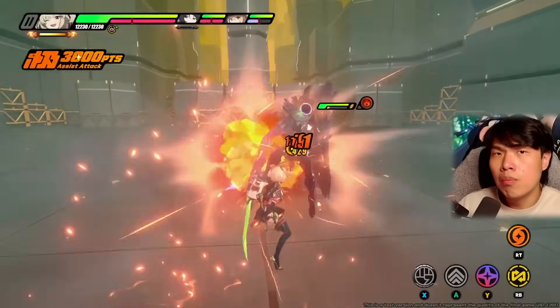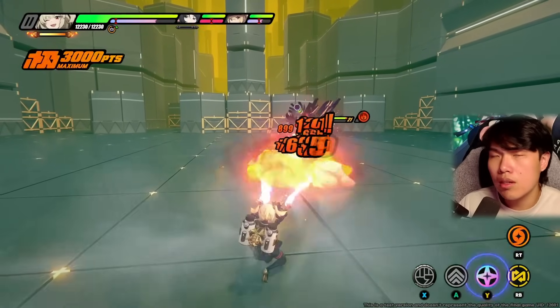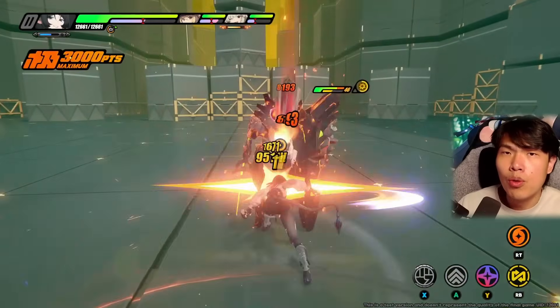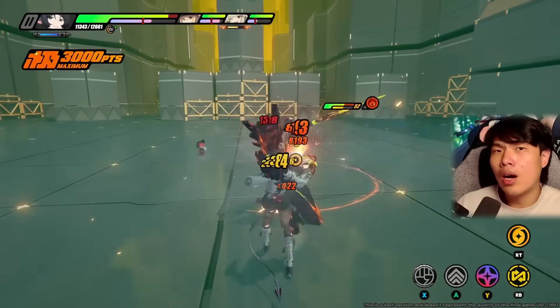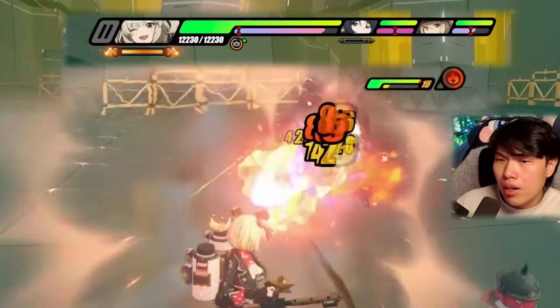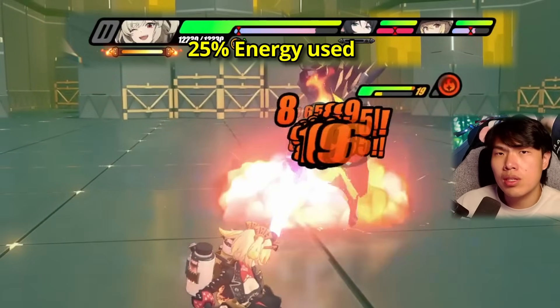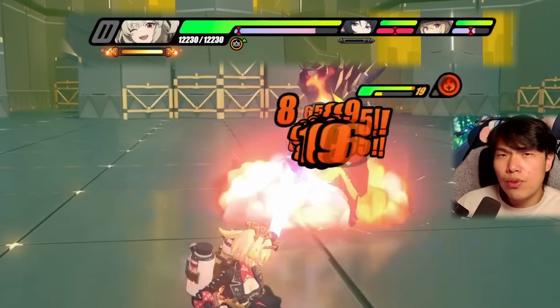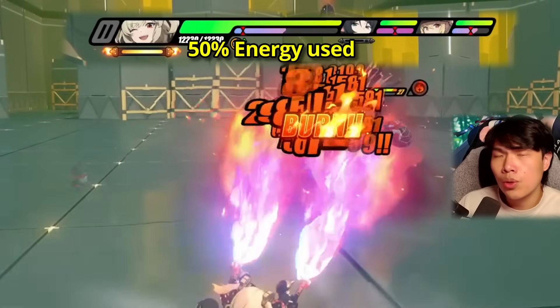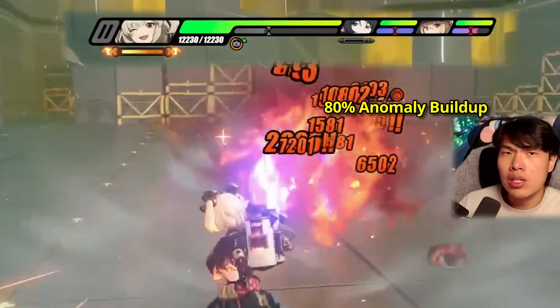The three most important things to know with Bernice start with her EX special skill. There are two modes: the single flamethrower and the double flamethrower. Both have pros and cons — neither is strictly better. The single flamethrower is more energy efficient: you only spend 25% of max energy to generate roughly 50–55% of the enemy's total burn anomaly buildup. The double flamethrower uses 50% of your energy but accumulates only about 80% of total burn anomaly buildup, so the single flamethrower gives more bang for your buck energy-wise.